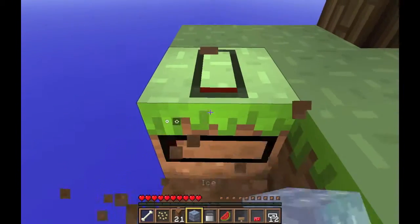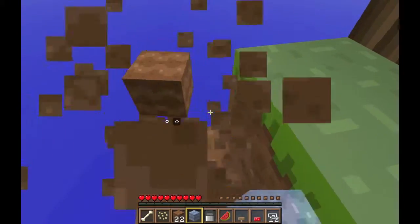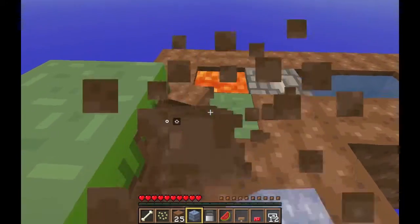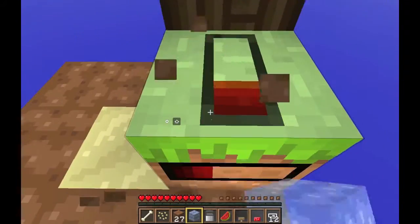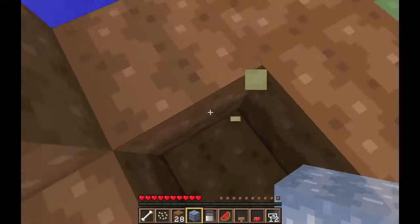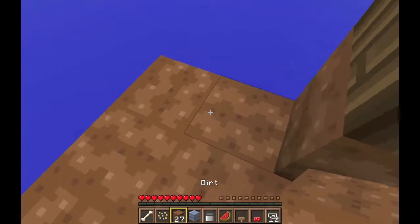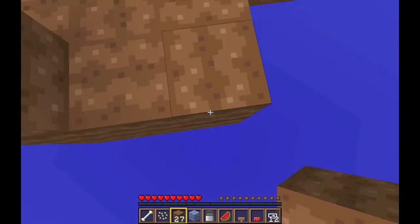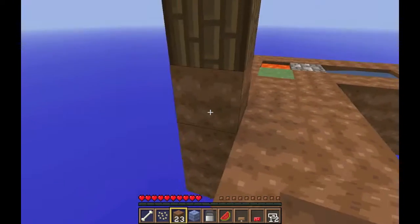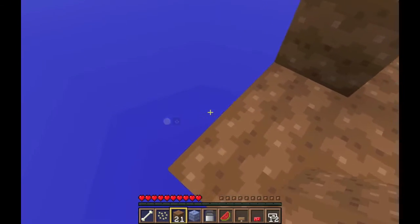Now I just need to collect this dirt around the tree so I can expand the island a little bit — at least in the immediate area right around the tree — because I'm nervous about losing saplings. It is probably the worst thing to lose saplings here.